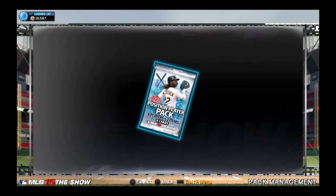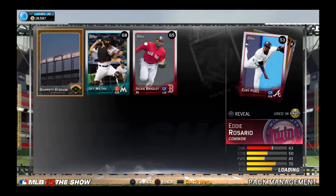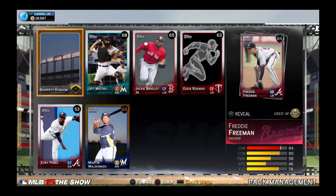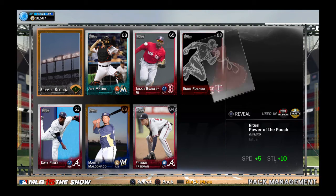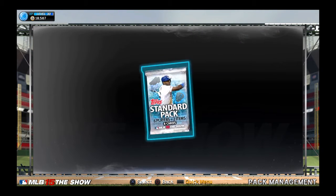Position player pack again - maybe back to back will bring us the luck. We got a silver in this one! We got Freddie Freeman - there's our first silver player.